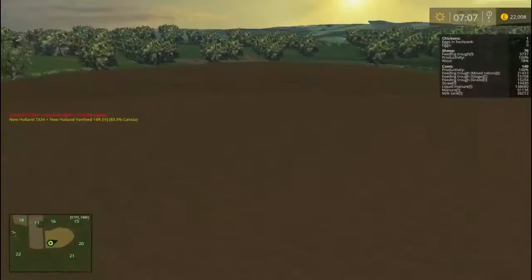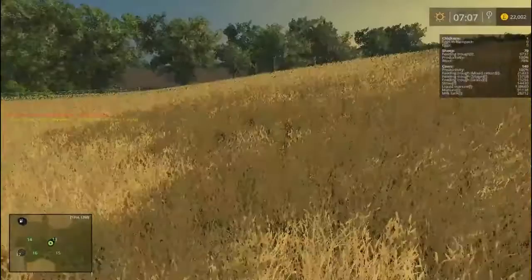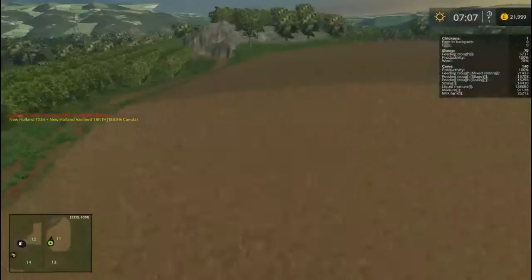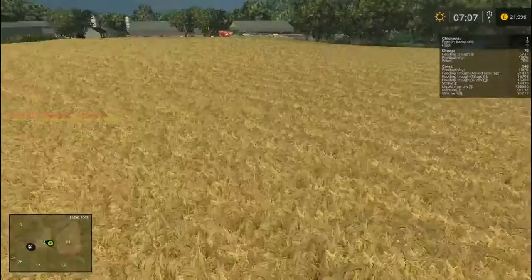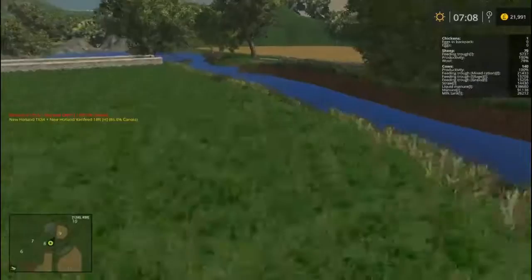We've got the cornfield - I decided to just cultivate it up and leave it, I might put something in it. Field 13 has got wheat in it. Field 11 is just our big canola field. Field 12 has got barley in because we're going to need some straw, and Hayden told me that straw is good from barley, so we'll put that in there.